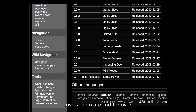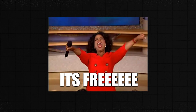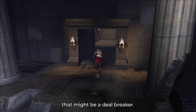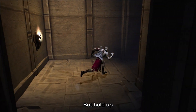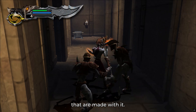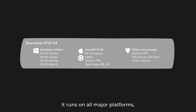Löve has been around for over 17 years. It's written in C++, it's totally free, and it's open source. But here's the catch: it only supports 2D, no 3D. For some people that might be a deal breaker, but wait until you see the kind of stunning 2D games made with it. Löve runs on all major platforms, including Linux and Android — love doesn't discriminate.